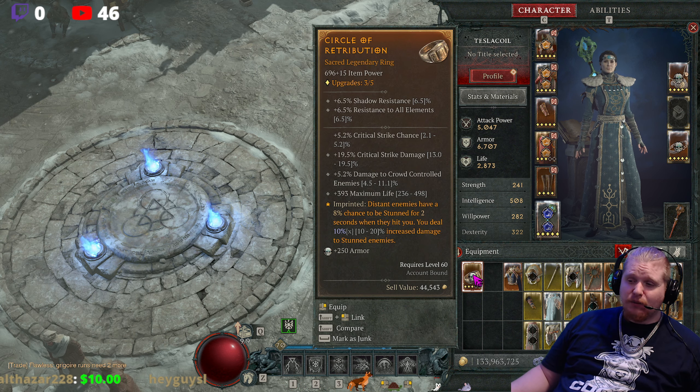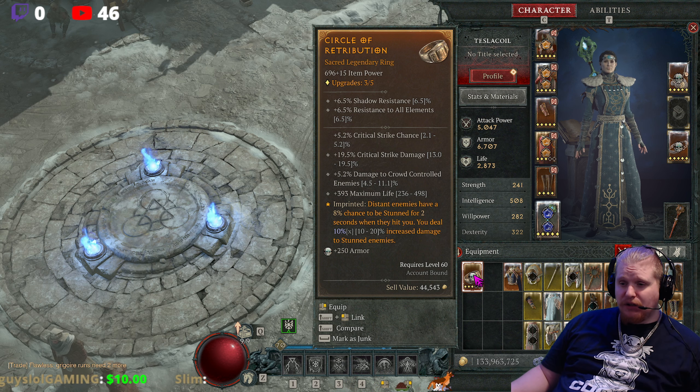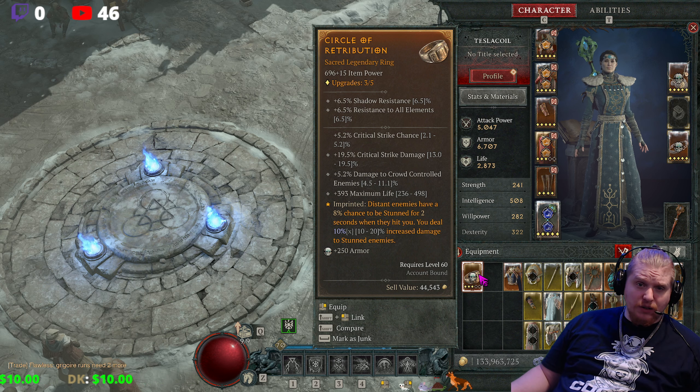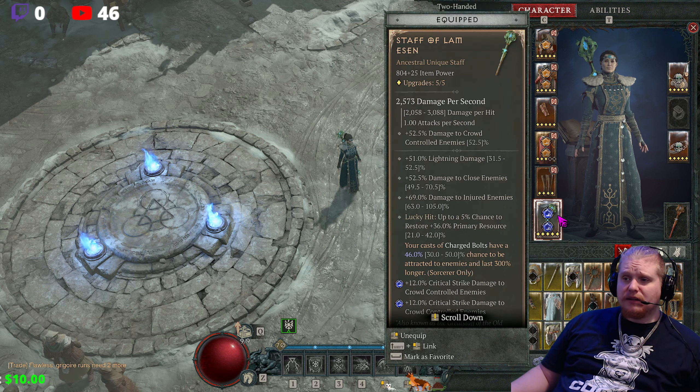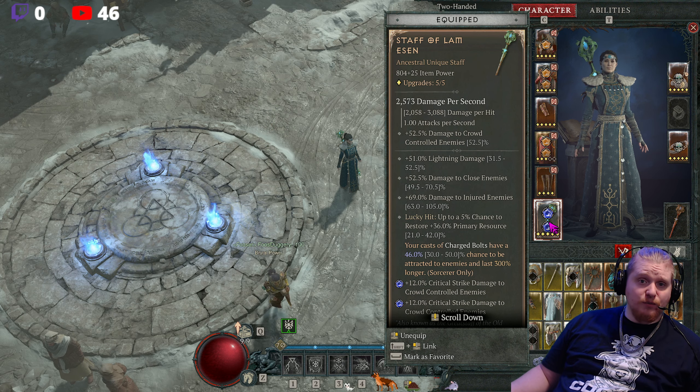It's definitely not one of the best aspects, but it's useful in certain niche scenarios. That's the unfortunate thing about niche items — they tend to be only useful in those niche scenarios. Much the same way that the Staff of Lam Esen is really only useful to a Charged Bolt Sorceress and has no use outside of that build.